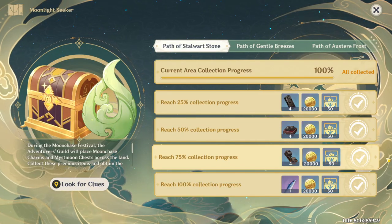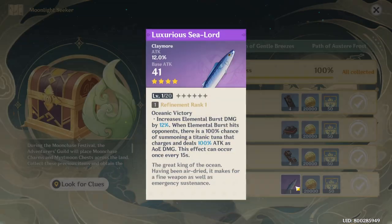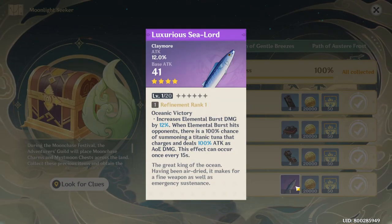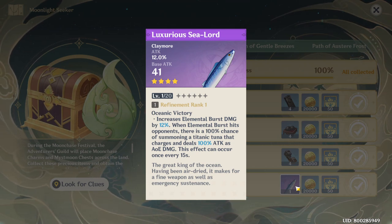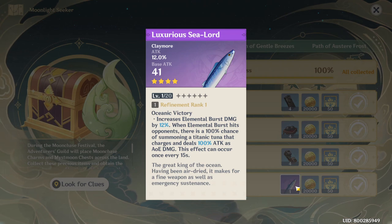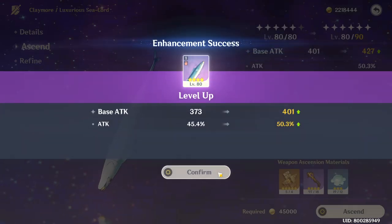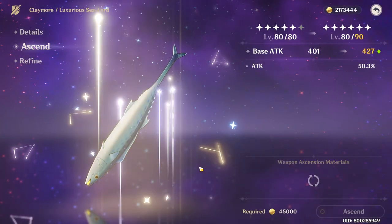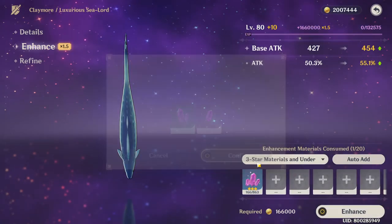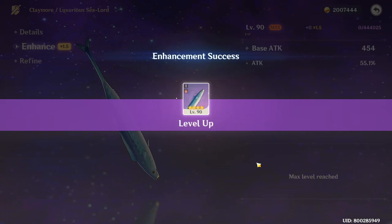This is the first free Refinement Five Claymore that we have gotten from the game, and this weapon is really good on many characters. As of today, you can only get up to Refinement 2, and that is what I'm going to be showcasing today. You can get Refinement Five from the event throughout the week. I highly urge everyone to upgrade this weapon as soon as you can because there's a 1.5 times upgrade bonus for a limited time, meaning it will cost less materials and mora to upgrade.